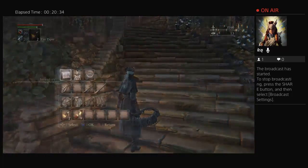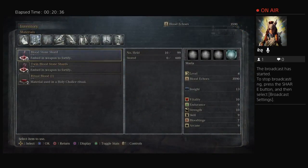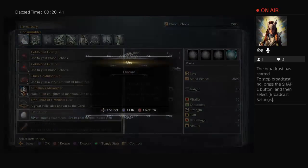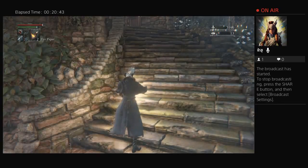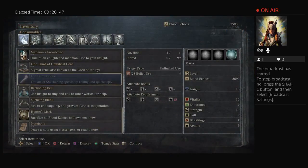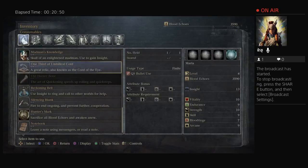Alright, and then we can use that to give ourselves another gem. One of the things I got from the abandoned workshop is this — one-third of an umbilical cord.